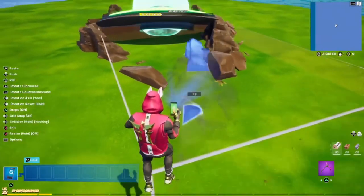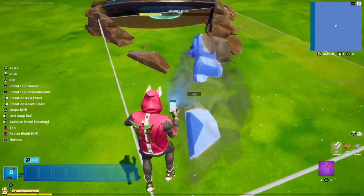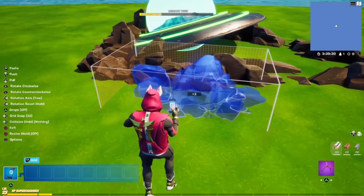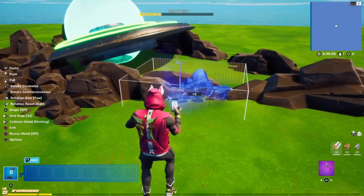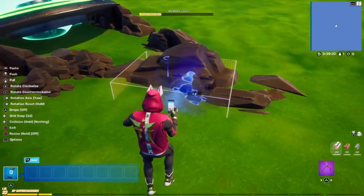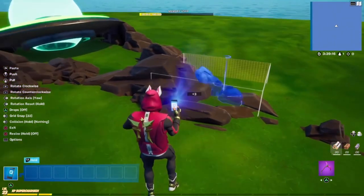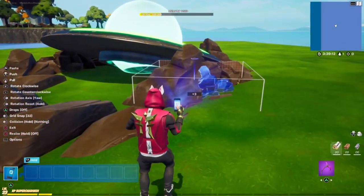Feel free to make the crash site larger or smaller — it all really depends on what you want to make. Now take the rock piece and shrink it down. We're going to create extra dirt detail because it currently looks boring and empty. Place and spread out the piece whilst mixing it into the terrain and the dirt dug up. Things like this really make your build look better and more detailed, just by adding some extra dirt.